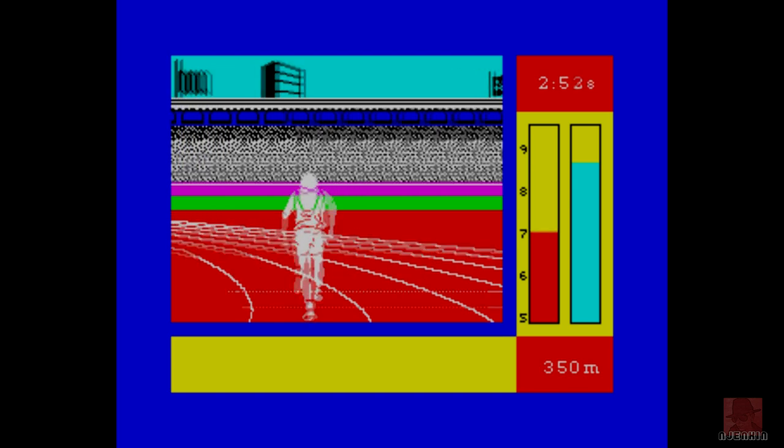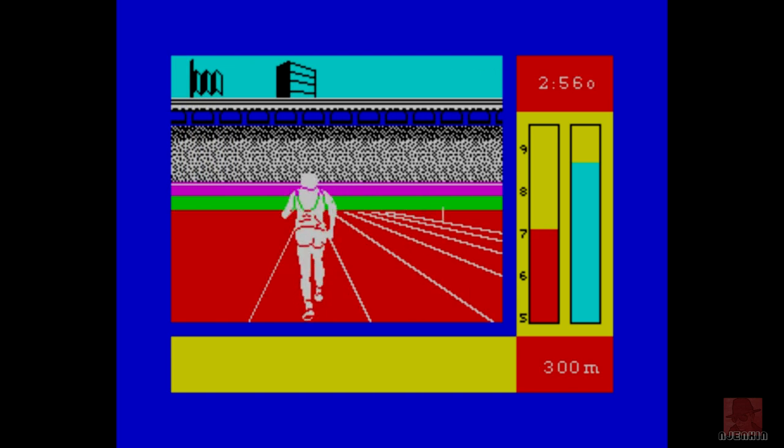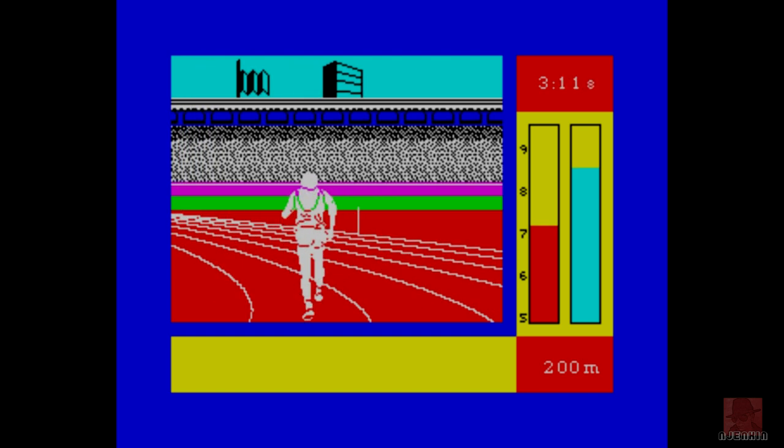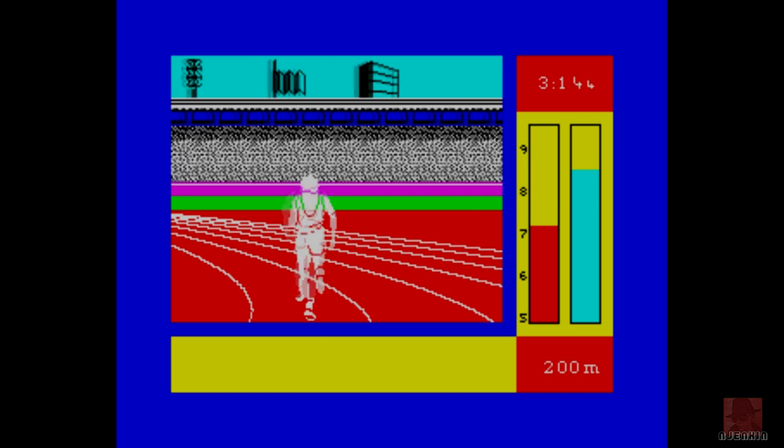350 metres — count it down. Running on the red tartan. Indoor tracks are blue, outdoor ones seem to be red — don't know why that is. I've got this one easily, haven't I?